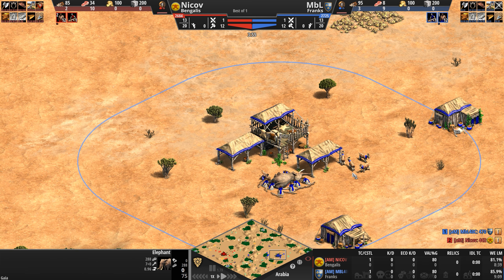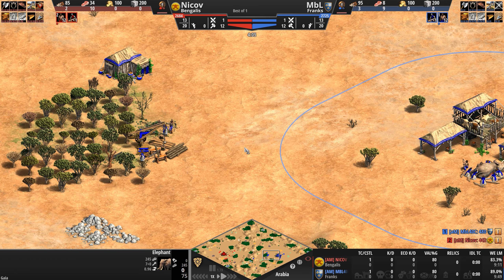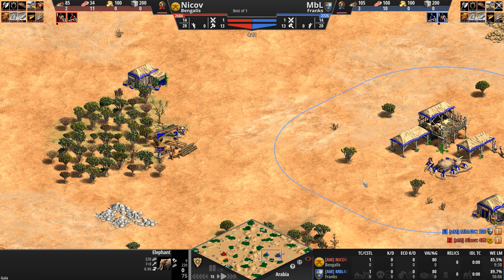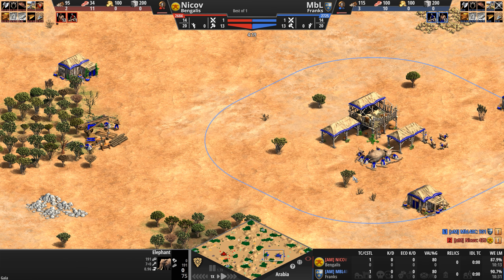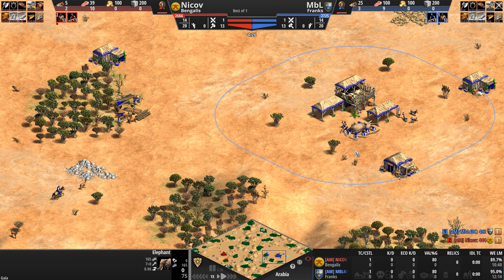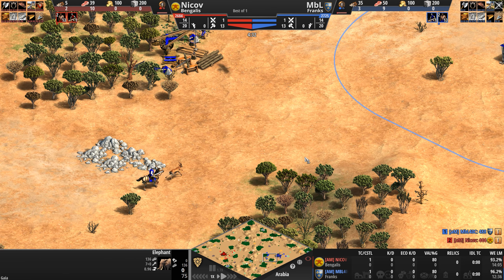But to support their heavy cavalry on the field of battle against pesky, annoying things like halberdiers, maybe even camel riders, the Franks can turn to their unique unit, the Throwing Axemen. This is a ranged infantry unit similar to the Malian Gbeto, whose range can actually be upgraded to get a nice plus one boost. And to help a player produce as many throwing axemen as possible, Frankish castles do cost less stone.